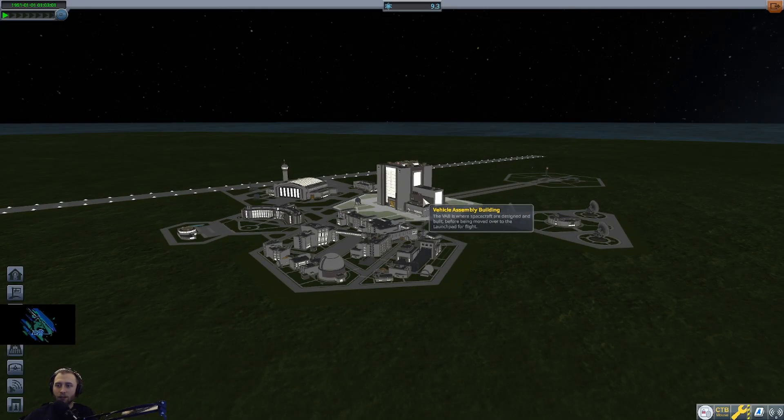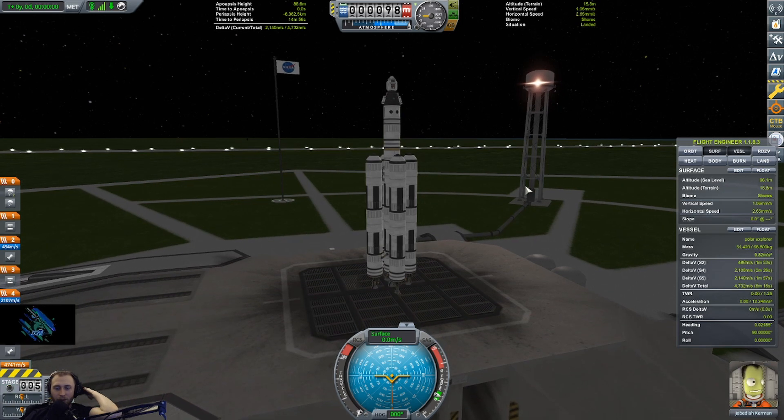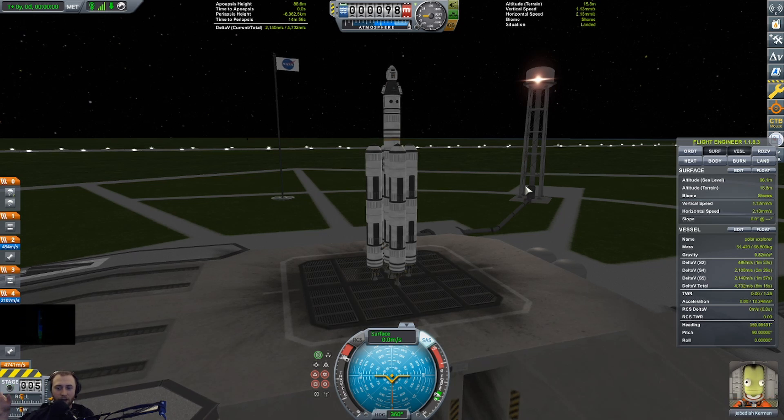All I know is I need to go to new biomes to get more science. Let's try and send something to the poles. I know about the different biomes around the launch complex and I'm going to go around and take science from that. I need to get a little bit more science right now just so I can unlock the wheels and build a rover, and then my plan is just to take that rover and drive around and get science from everywhere.